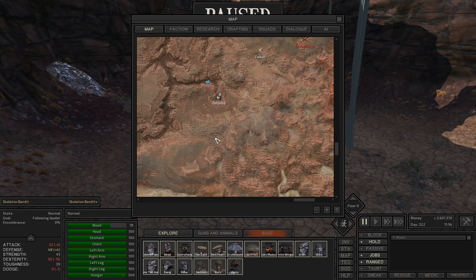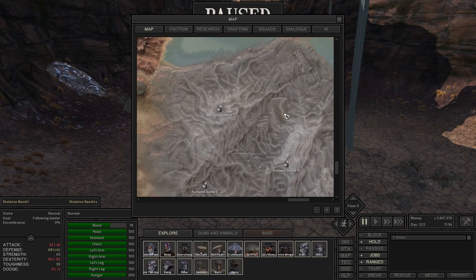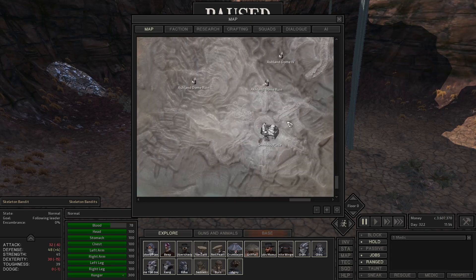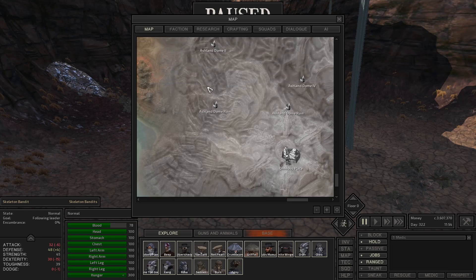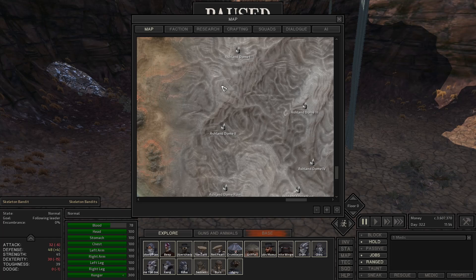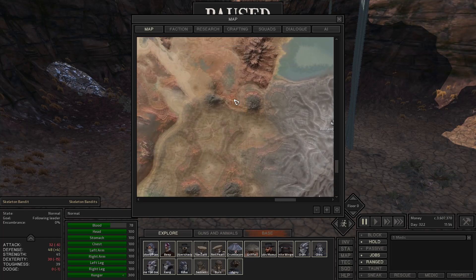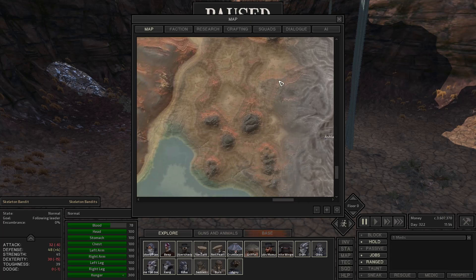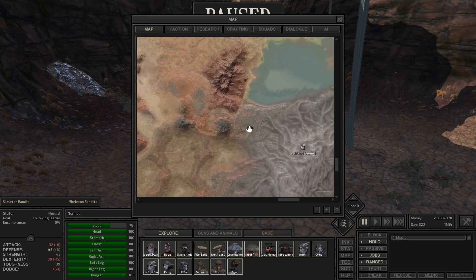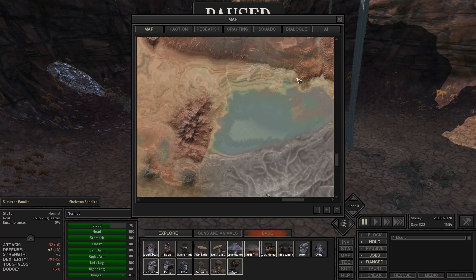So we're in The Crags — this is the first time we've been in this region. Just south of us you can see this gray area. This is the Ashlands, probably one of the most dangerous areas in the entire map of Kenshi. We're working our way down to the southeast corner. That area right there — I can't remember the name — but it's full of guys that will literally peel the skin off of your character. This is a very, very dangerous place.